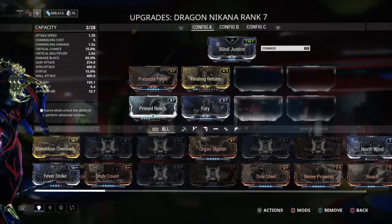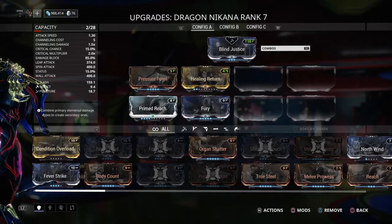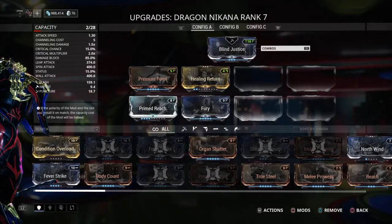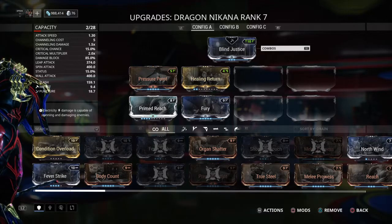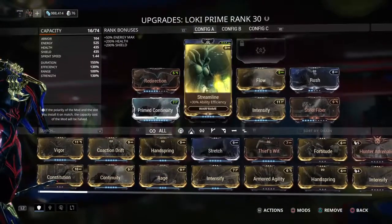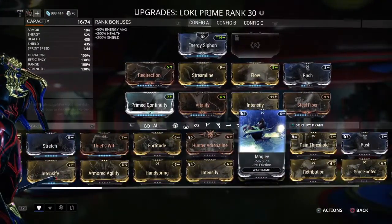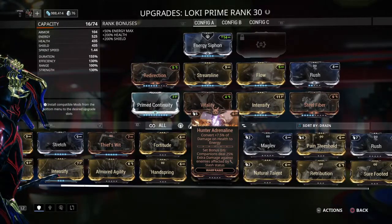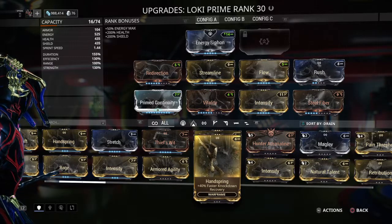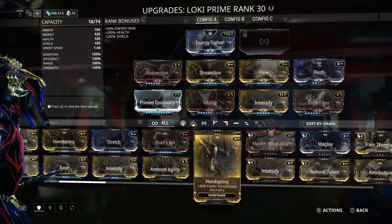Each mod has a number next to it that tells you how much of the capacity it's going to take. I have a capacity of 28, so I can have up to 28 mod capacity — I currently have 26 out of 28 used. When you start off you don't have any mods, and as you go along you'll start picking up mods from enemies that you kill. You can put them on your Warframe and your weapons. All mods have different rarity: bronze which are common, silver which are less common, and gold which is more rare.